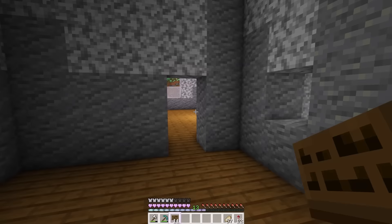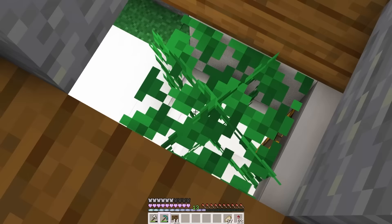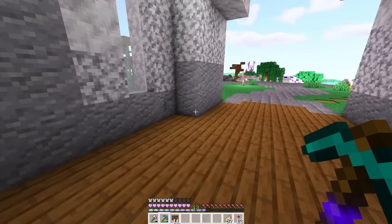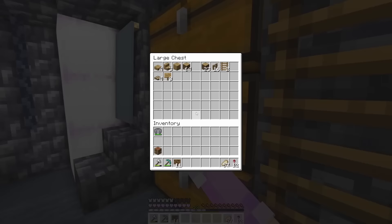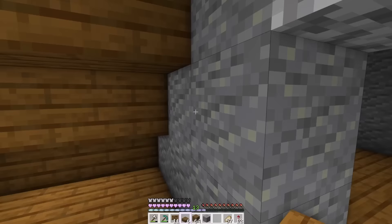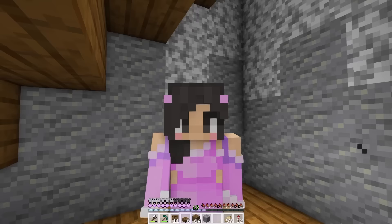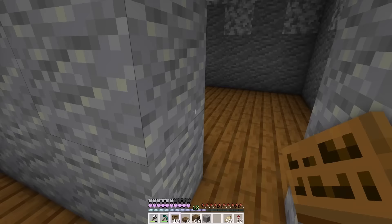Kitchen. Now if I remember correctly, there is a random space under the stairs here. Oh, that's not good — I've exposed my secret. Hold on. You see nothing? Nothing's happening. I need a piece of spruce wood. Okay, so here's a little random room under the stairs. Since this is right off the kitchen, this could be where they store the food.